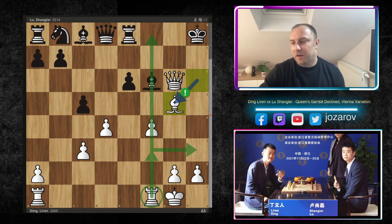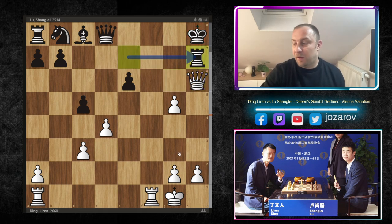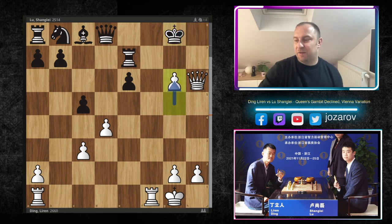Of course you don't want to trade off the queens when you're on the attacking side. After f takes g5, now rook to e7 — Lu Shang-Lei is trying to control somehow the seventh rank. But now first the check by Ding — a beautiful stunning check — because you cannot even cover with rook to h7 as you get immediately a checkmate: rook to f8, queen to f8, a beautiful checkmate. Notice again, all of black's pieces are simply stuck on the starting squares, having really never played so far in the game.